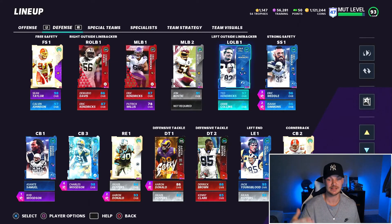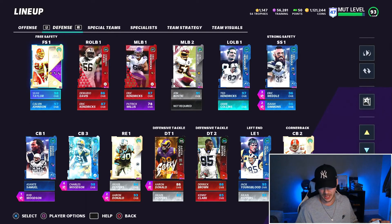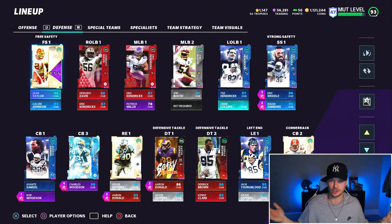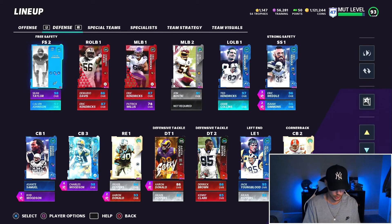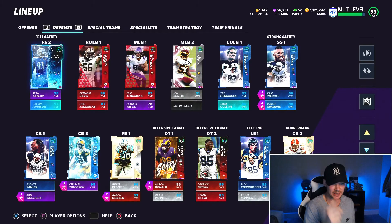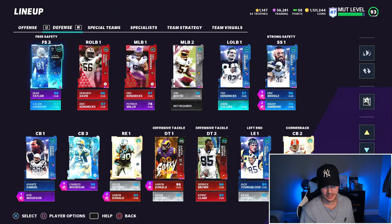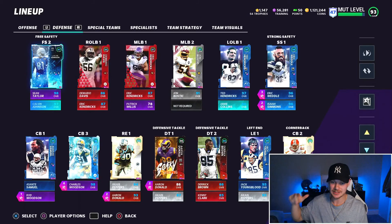On defense I have no linebackers on the field except Ted Hendrix, who plays D-line. My three down linemen are Ted Hendrix, Jack Youngblood, and Aaron Donald. I play Nickel 3-3-5 with eight DBs: Asante Samuel, Rod Woodson, Charles Woodson, Deion Sanders, Eric Weddle, Isaiah Simmons, Sean Taylor, and out-of-position Calvin Johnson. I'm in the multiple defensive playbook and Kansas City Chiefs playbook.